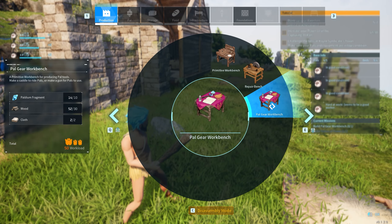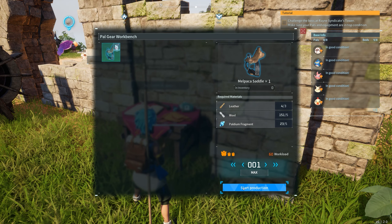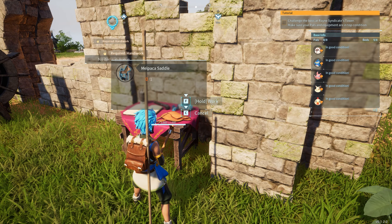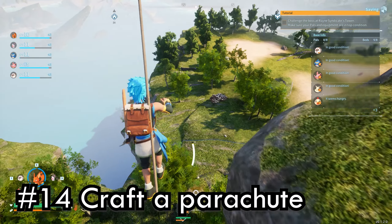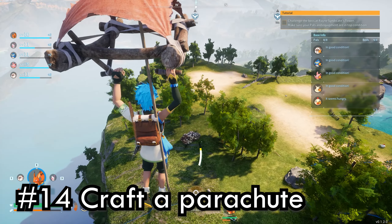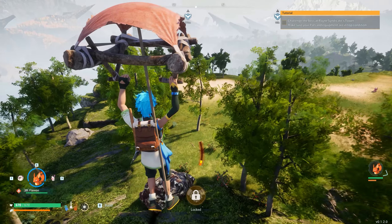The PAL gear workbench is unlocked at level 6 and works just like a regular workbench, but for PAL-specific technology. You'd craft your saddles or PAL accessories here. Also craft a parachute to help you safely get down from places since there are many cliffs, but be careful as it drains your stamina.